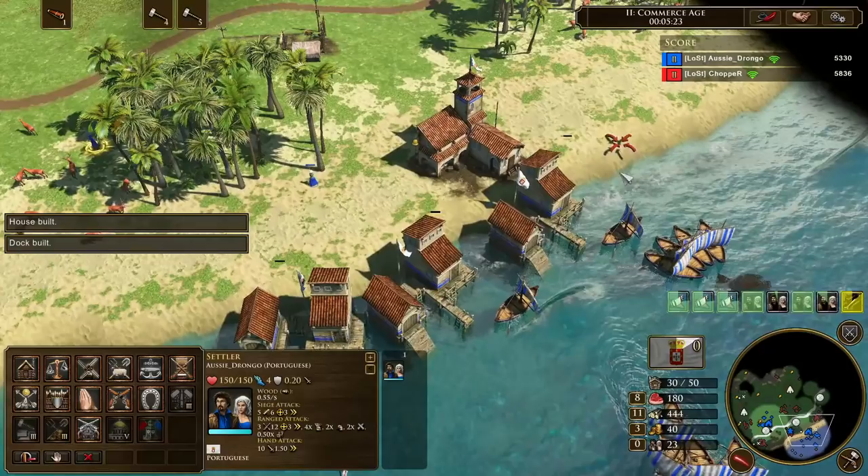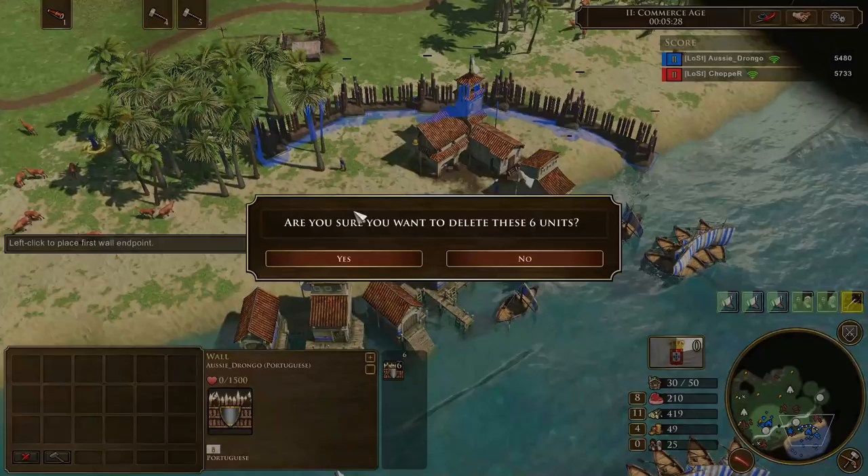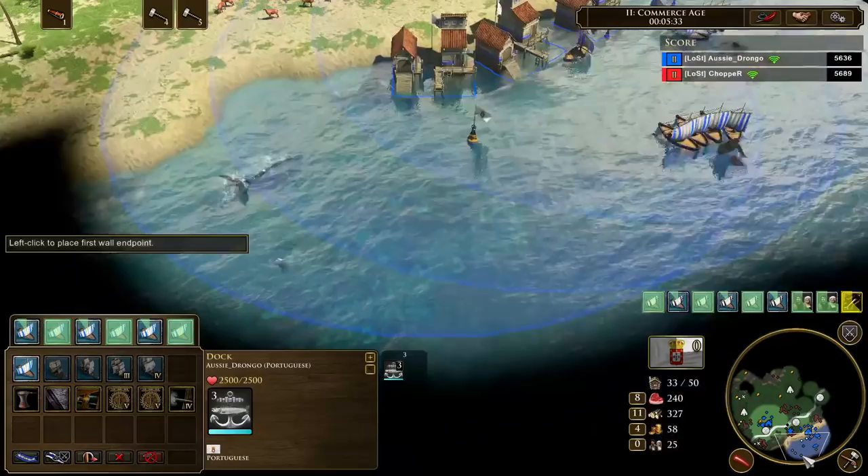G'day fellas, in this video we're going to be looking at the Portuguese Waterboom FF. It's a strategy that's incredibly strong because you build up such a huge amount of villagers in such a short amount of time and you overpower your opponent with just pure economic force.